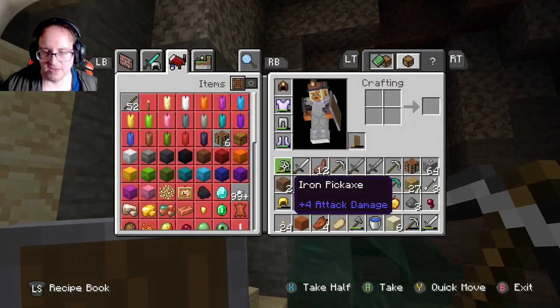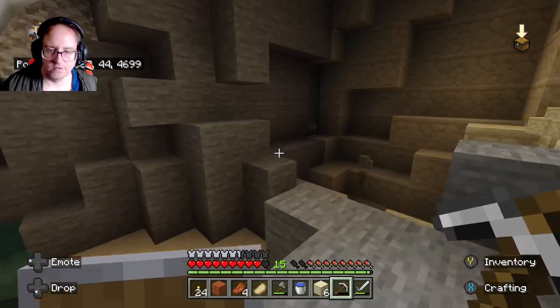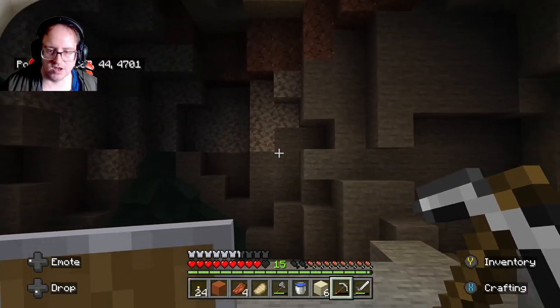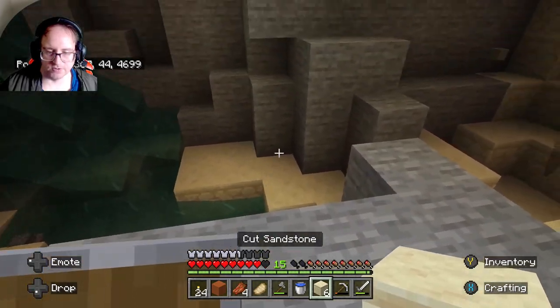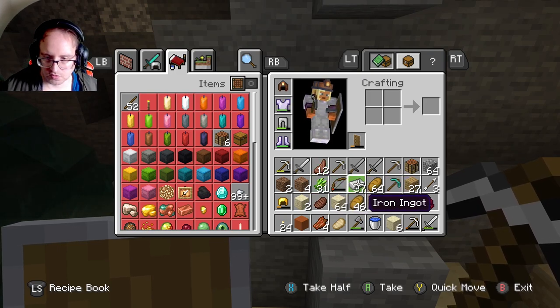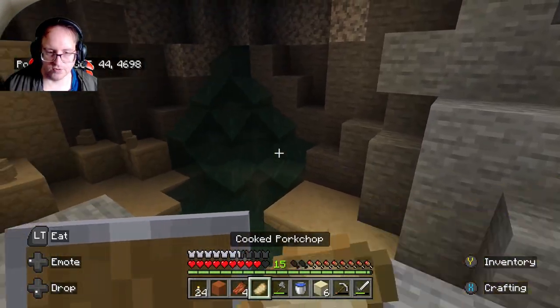I ended up grabbing half of it. Some coal here but other than that, that area is not worth anything. The big issue is getting out of here but it's not going to be hard because we've got plenty of things we can use. We've got food, got a few goodies out of it — luckily we had lots of inventory space.